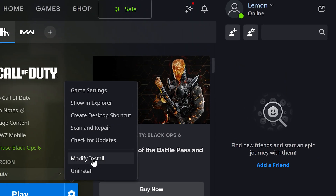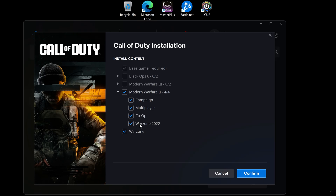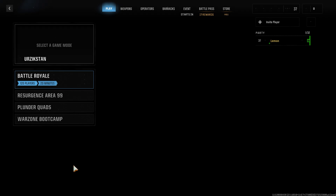Fix 1: Manage Game Files — this is for PC players. Go to the Manage Game Files section in Warzone, uncheck Warzone 2022, leaving only Warzone checked. Finally, relaunch the game. This simple fix resolves the infinite loading screen for many PC players.